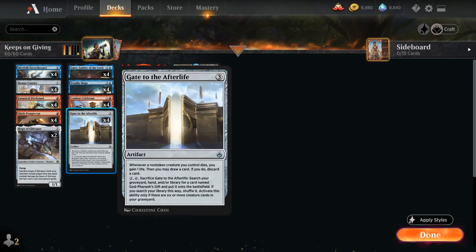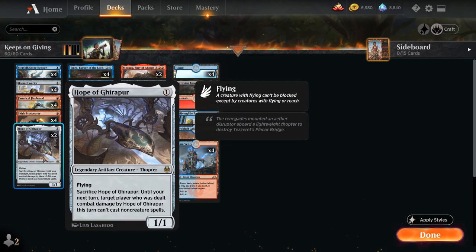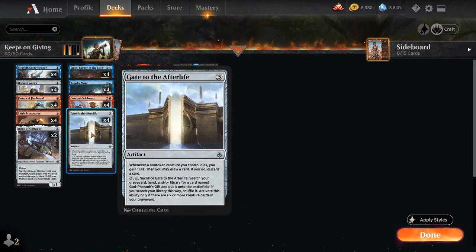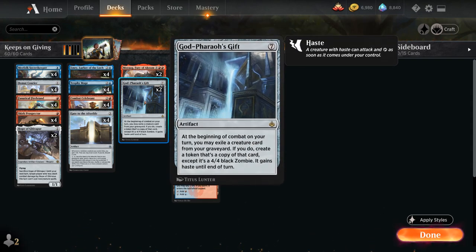We've got 4 copies of Gate to the Afterlife, Combat Celebrant, and Trophy Mage, as well as 4 copies of Emery, Lurker of the Loch — incredibly synergistic, costing 1 less for each artifact we control. With 6 one-mana artifacts we can play Emery on turn 2. When Emery enters the battlefield we mill the top 4 cards and can tap it to cast an artifact from our graveyard — potentially recovering Gate to the Afterlife, Beaumat Courier, or Hope of Ghirapur. Topping off the curve we have 2 copies of Morag and 2 copies of Godfair's Gift as a backup.